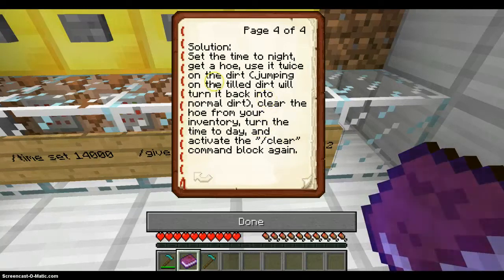Set the time to night. Get a hoe. Use it twice on the dirt. Jump onto the cylinder. Clear the hoe from your inventory. Turn the time to day. And activate the slash clear command block again.